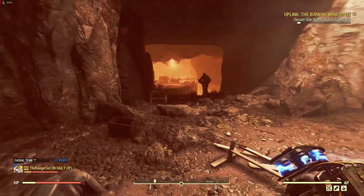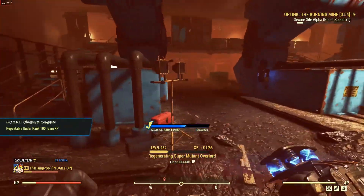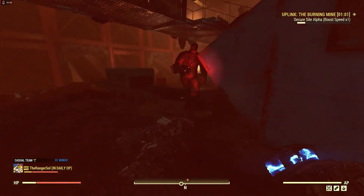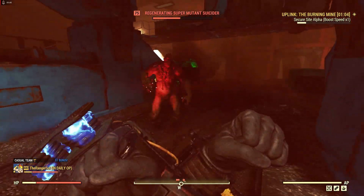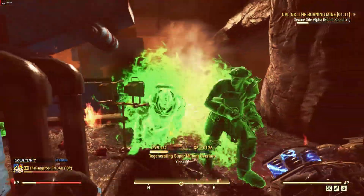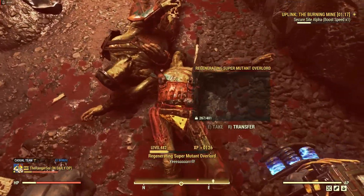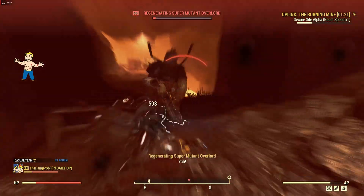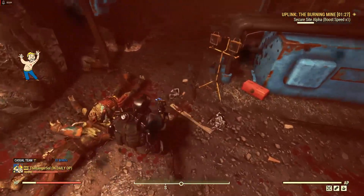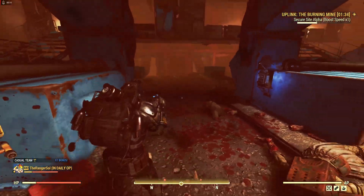For something like this where there isn't really a threat from the super mutants, I honestly try to kill as few as possible. Once you get ranged ones, you can basically just dodge them and it saves you effort. If you want to kill them, knock yourself out. It's important that I stay on the point here. Uplinks work by basically activating this uplink and then we have to stay in the area.